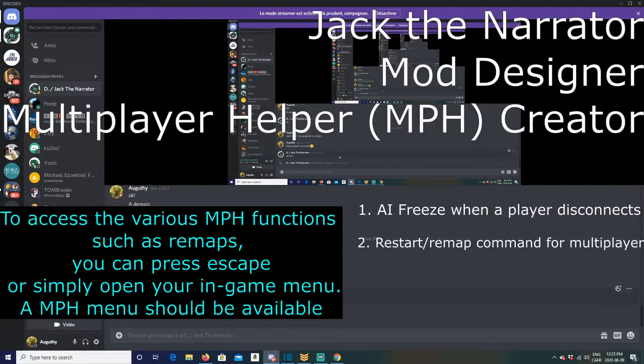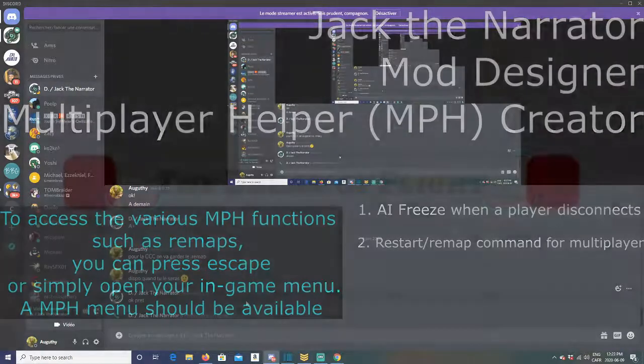Precisely. There are a couple of other features we'll talk about later — something for drafting, some new game modes — but the two main features for the casual player are preventing a restart through disconnect and preventing a restart through remap. It can literally save 30 to 50 minutes of a game.